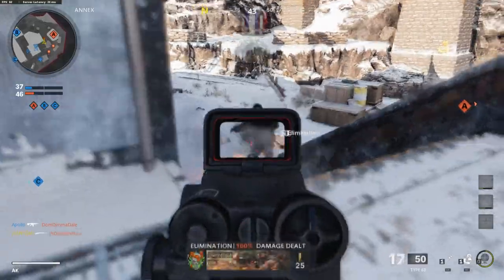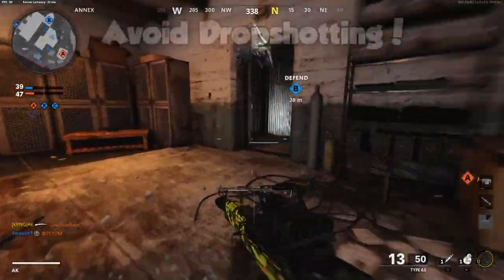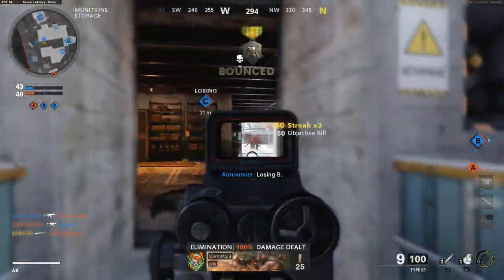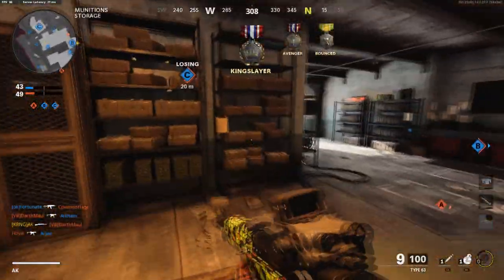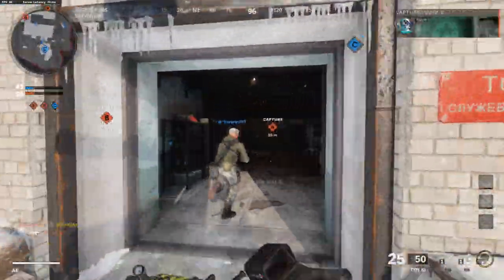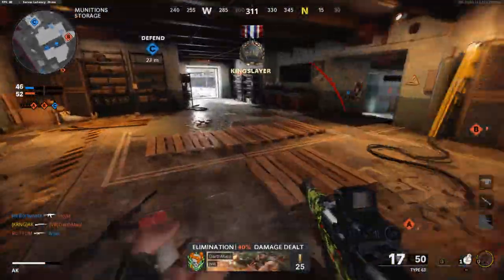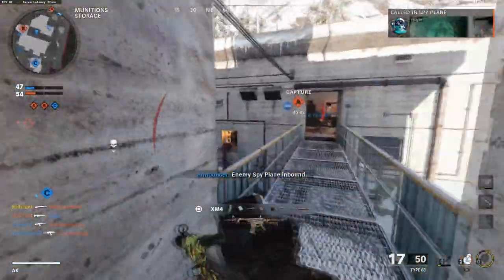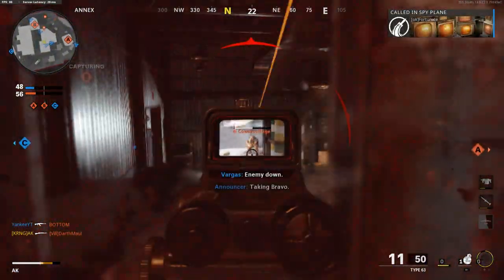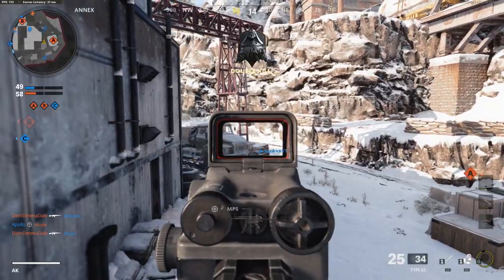Do not — and I repeat — do not dropshot on this game at all. You're making yourself a worse player by dropshotting. The only way you can dropshot is by using a specific stock attachment that allows you to aim down sight when going prone. But I don't recommend using it because I feel like it's pretty useless — you're not getting enough benefit out of it.